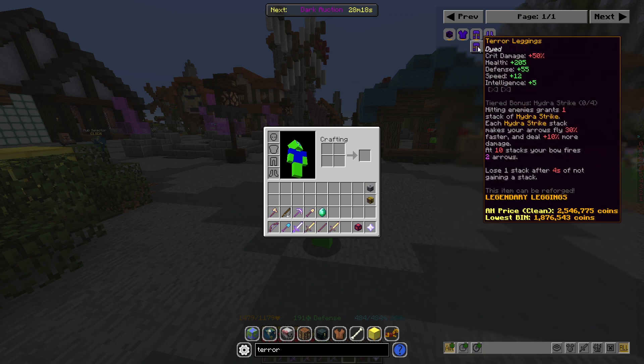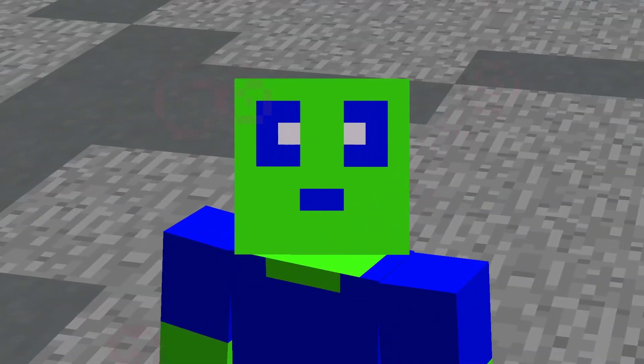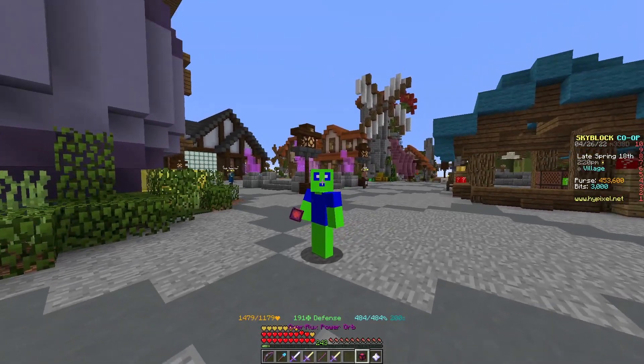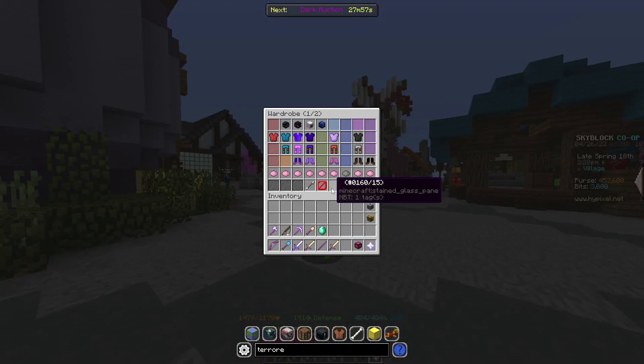With this set, you can see that hitting enemies grants one stack of Hydra Strike. Each Hydra Strike stack makes your arrows fly 30% faster and deal 10 more damage. At 10 stacks, your bow fires two arrows. So you can already see what I mean — your bow fires more arrows.